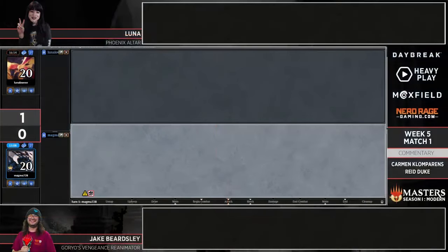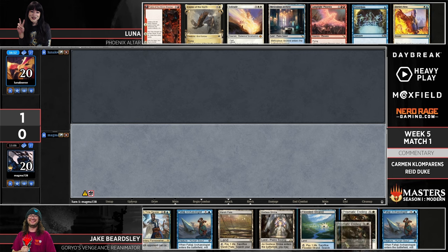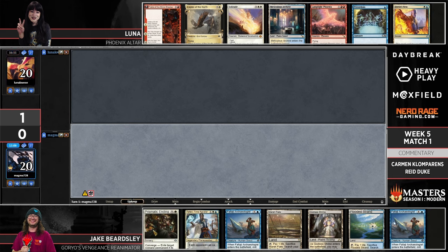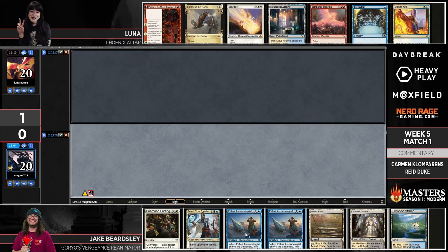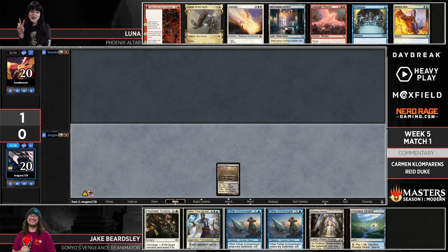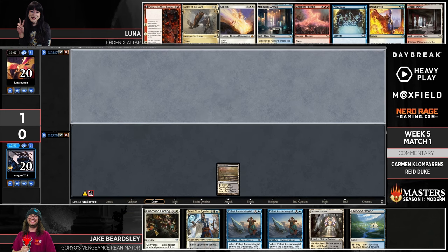Luna has a way to get a land and a couple of reactive spells in her opening hand, and Jake has Teferi Time Raveler and a couple of Falaji Archaeologists — both players have kept. For anyone just tuning in to MIT Go Masters, this is an ongoing league with a special rule that players cannot repeat decks from previous weeks.